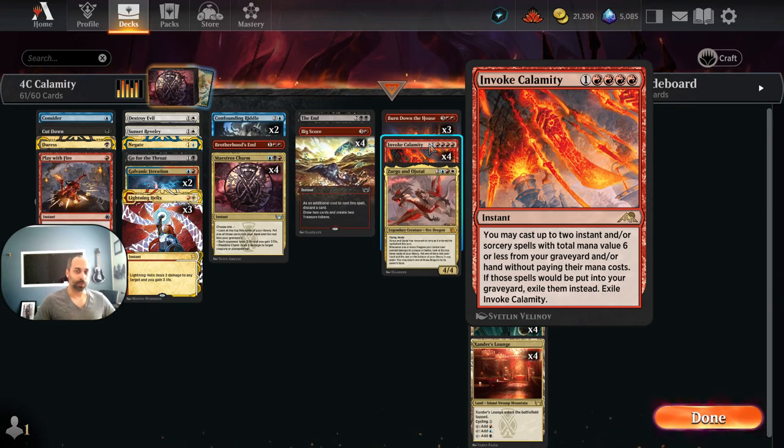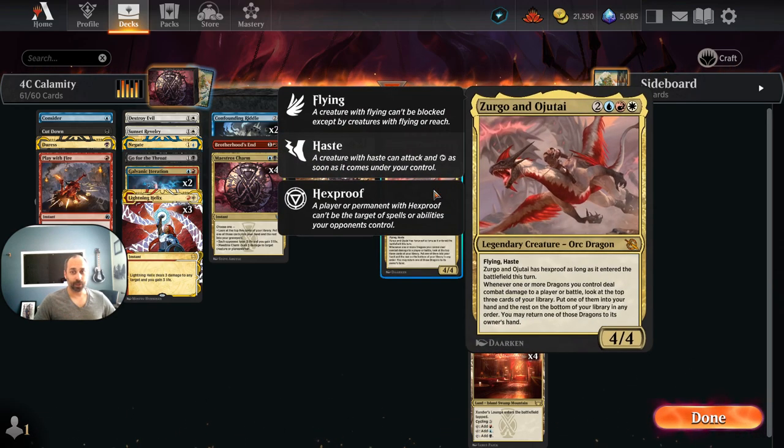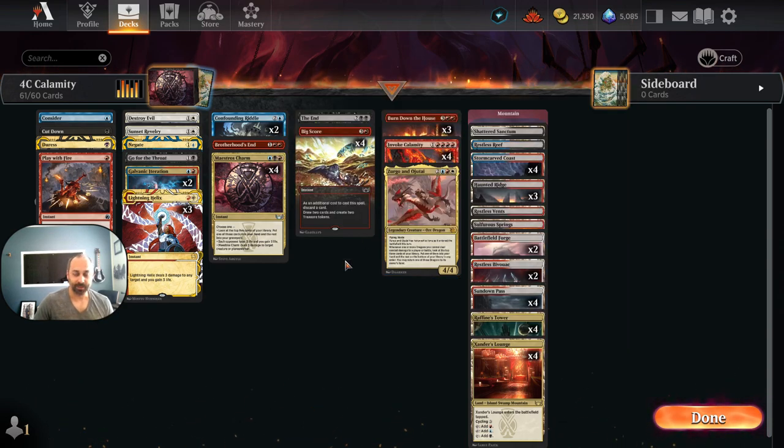We'll start with Zirgo and Ojitai, because there's only one creature in this deck — in fact, there's only one card that is not an instant or sorcery, and it's Zirgo and Ojitai. This deck used to be Grixis in standards past. I loved playing it when Invoke Despair was in standard — it was clearly the path to victory.